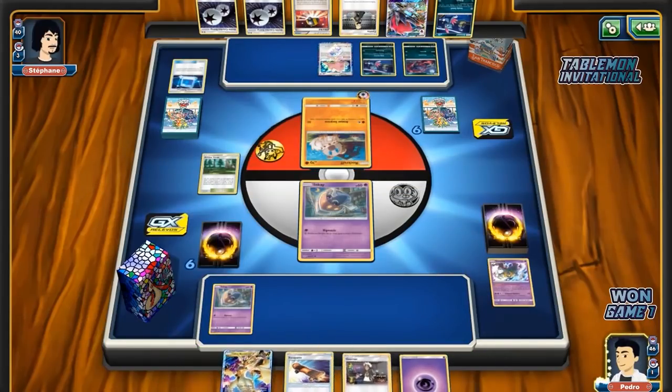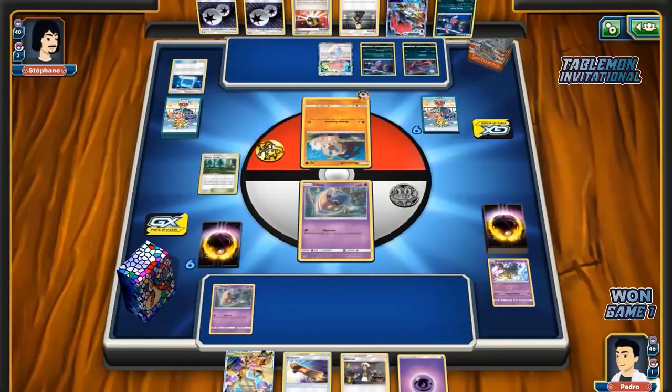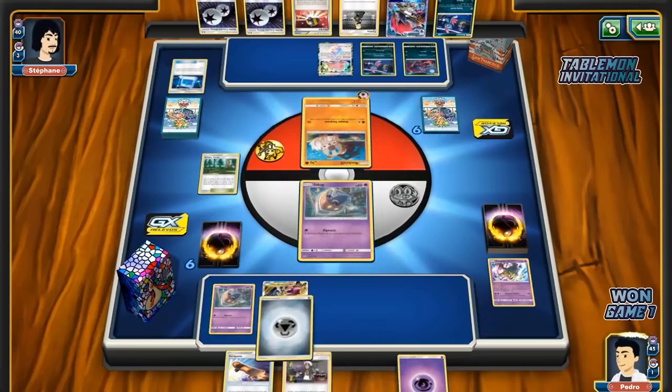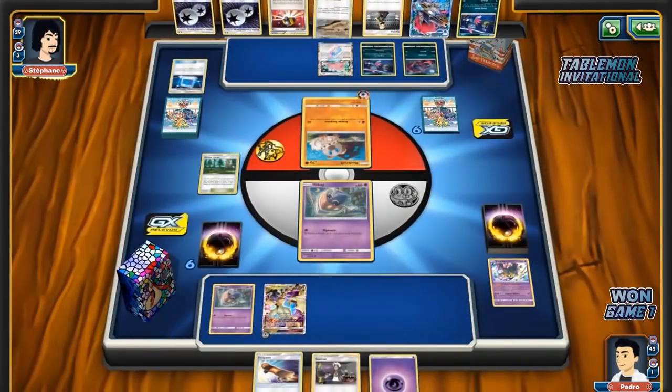Not the top deck Pedro was looking for — he can bin this Giratina for free at the very least. He can get an attachment onto an Ultra, but no draw support — a little ugly for him. Very underwhelming start for him for sure, very polarizing to what we've seen from him so far. He's got the things he needs turn one — you'd like an extra Inkay, that's about it. It's just there's no real follow-up for him right now — he's still just living on a top deck.